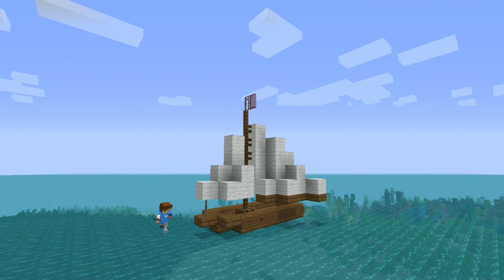Of course you can use all different kinds of wood for this build if you want to. In the front I place one spruce stair like this and 3 spruce slabs like this. So this is the finished base of our boat.